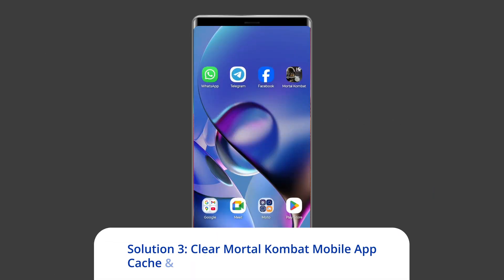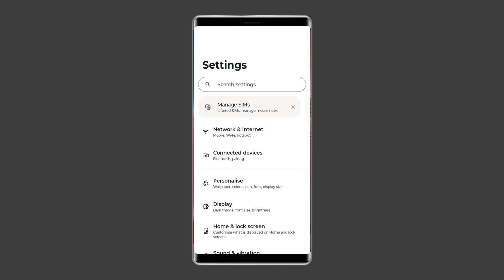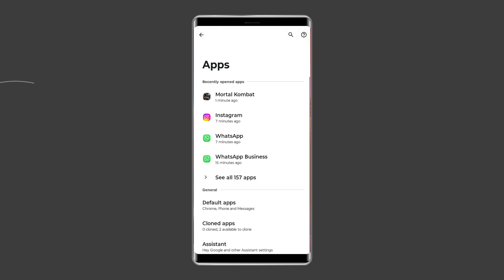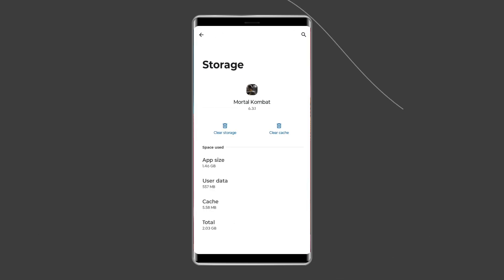Solution 3: Clear Mortal Kombat mobile app cache and data. A cluttered cache on the Mortal Kombat mobile app can also lead to waiting for Wi-Fi. Thus, clear the temporary app's data and get rid of the issue. For this, navigate to Settings, then Apps and Notifications or App Management. Here you will see all apps — find the Mortal Kombat mobile game app. On the app's page, choose Storage and then Clear Storage or Clear Data. Finally, restart your phone.